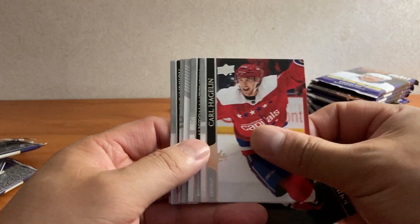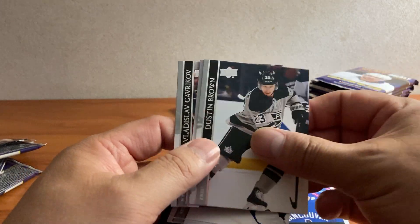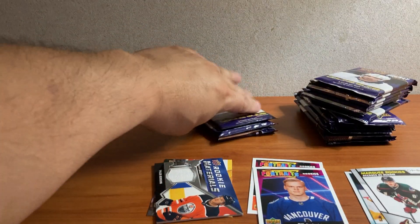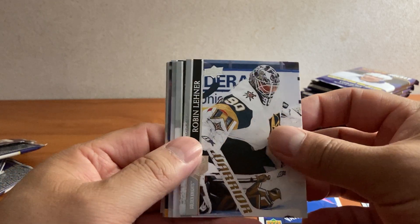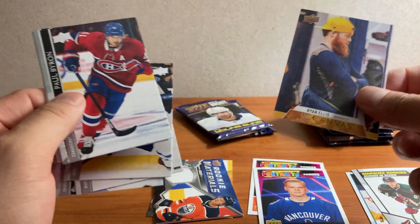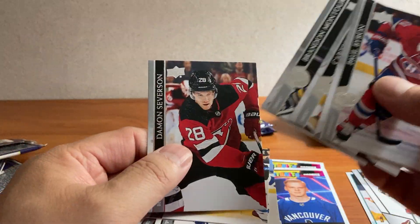We got Goudreau, Hagelin, Matthews. We got Brayden Burke OPC. Brown, Bailey, Gavrikov, and Zingle. Lennar, Muzzin, Pullman. We got a Ryan Ellis canvas. Byron, Rowney, Montour, and Severinsen.